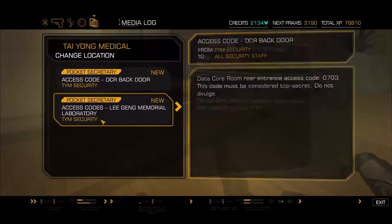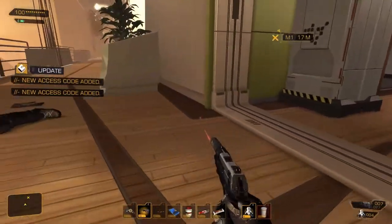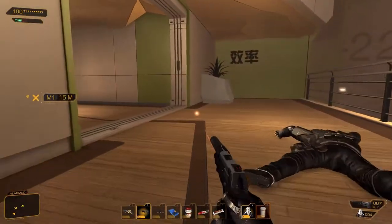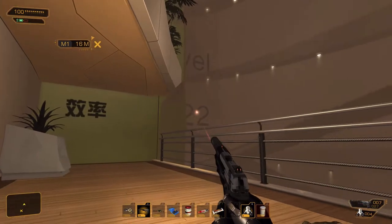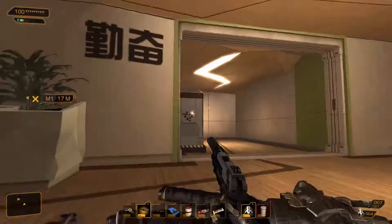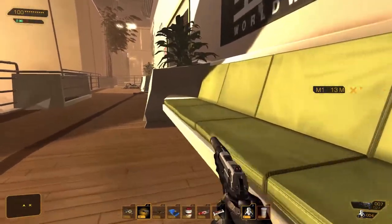What's this thing say? Oh here it is — data core room rear entrance access code 0703. Thank you very much for that. Someone got alarmed — who saw me? They're all dead. Unless they saw a body, that might do it. I think the rear entrance is over here — yeah it's over this way.